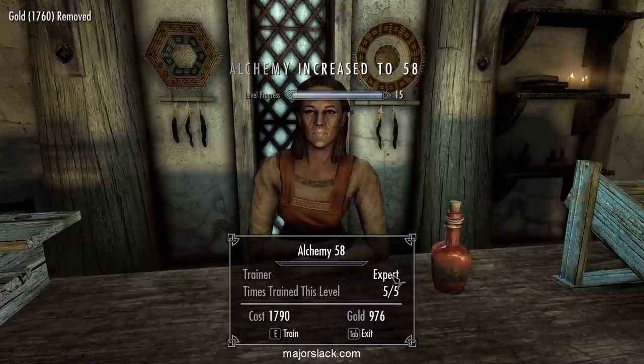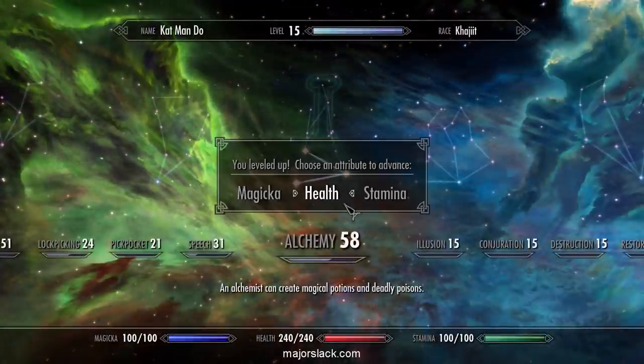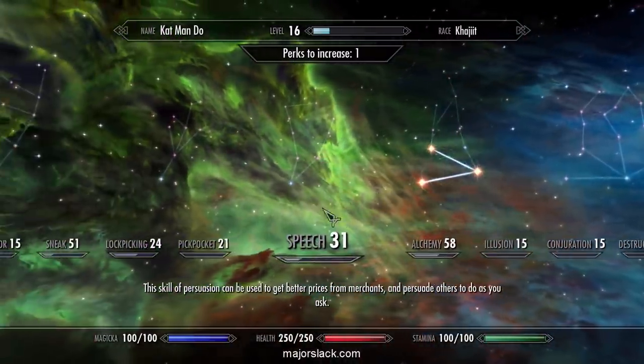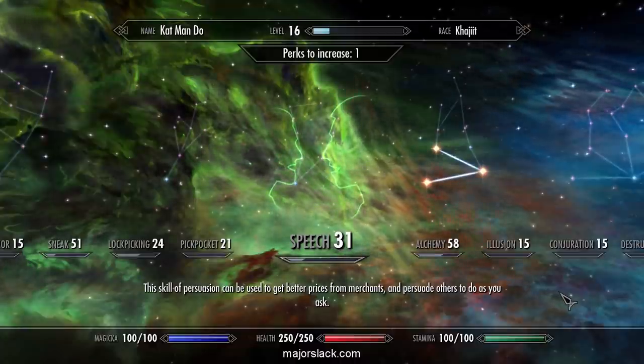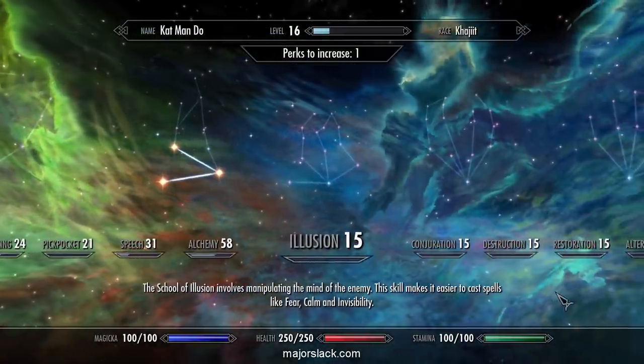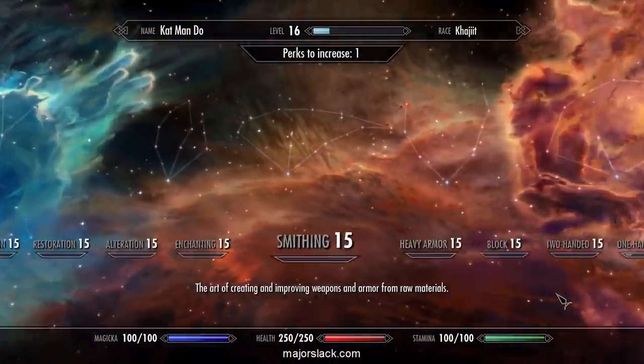That's all the leveling we can do here. Level up. And finally, save this perk point — don't spend it in Alchemy. We finally want to put this perk point into Armsman Rank 3.